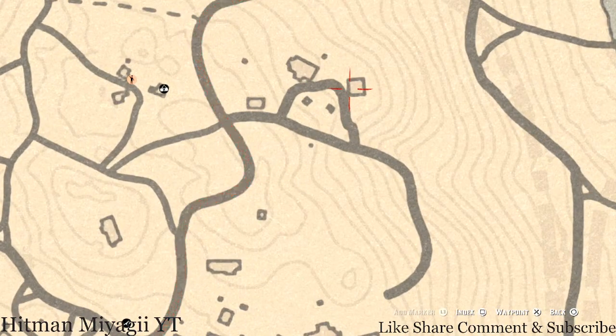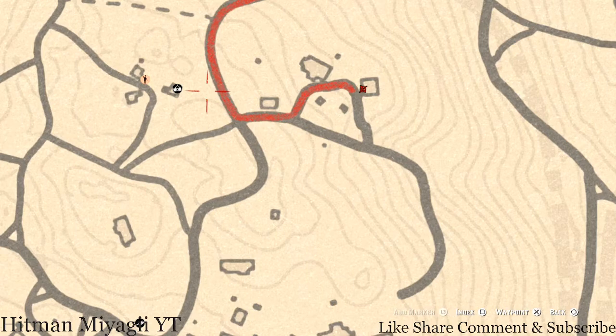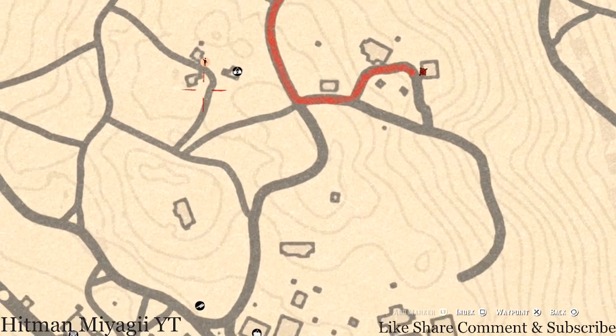Our next location — I can never remember if it's on the bench or on the window — but there's a Two of Wands tarot card on a bench on the little porch area of the house.